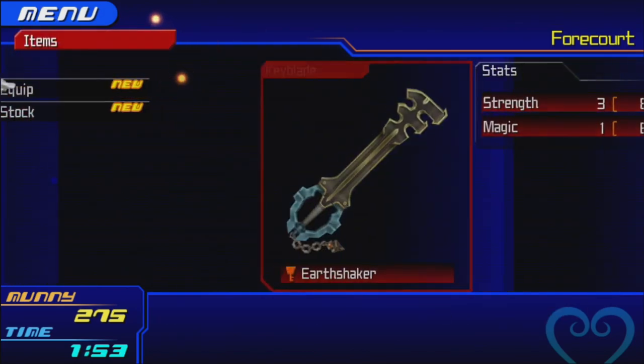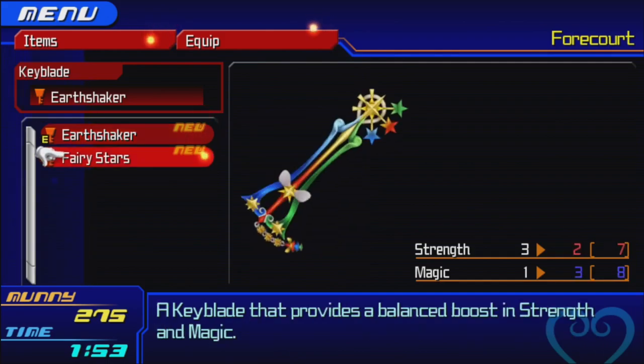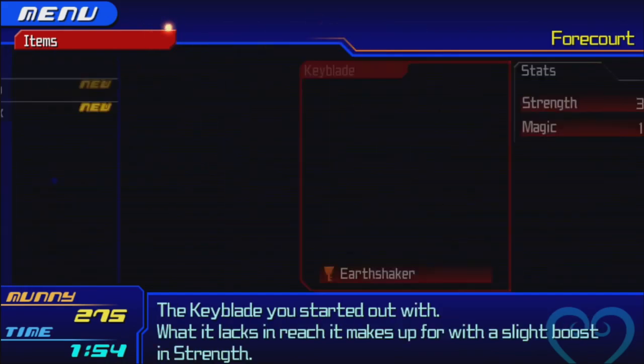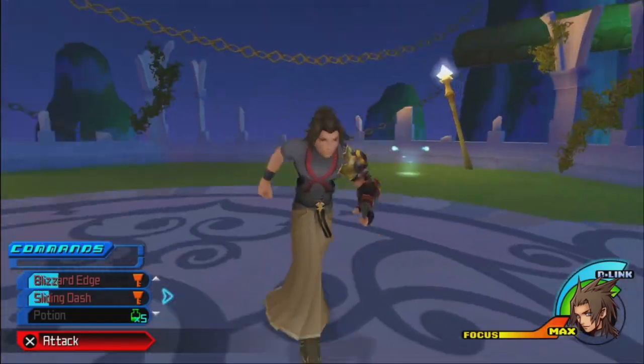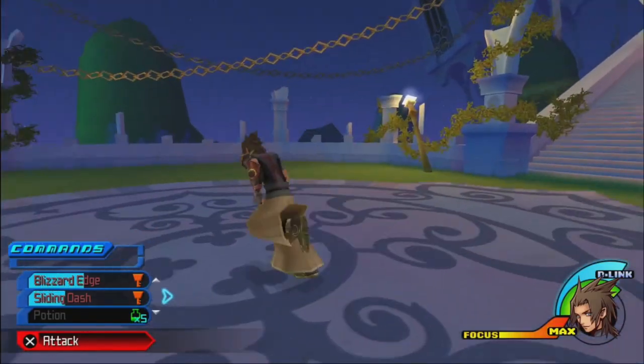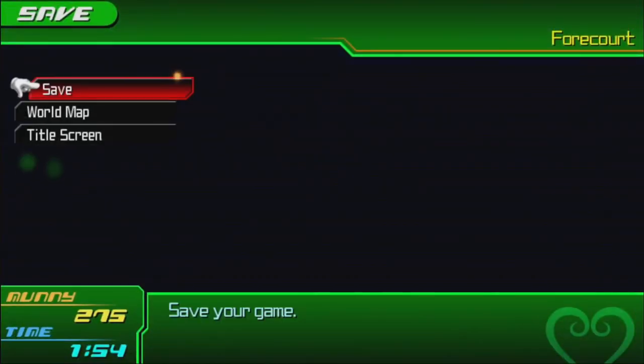Another thing we can do is look at our new Keyblade. Right now we have Earth Shaker — what it lacks in reach, it makes up for with a slight boost in Strength: plus one Strength, free Magic. The Fairy of Stars has two Strength and is a free Keyblade that provides a balanced boost in Strength and Magic. I'm actually going to keep my default Keyblade because I'd much rather have plus one in Strength than plus two in Magic, at least when I'm Terra, because Terra's Magic is pretty bad no matter what.